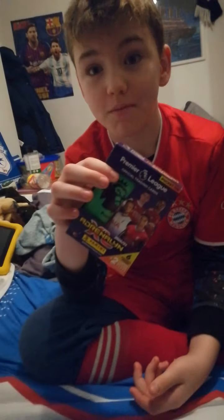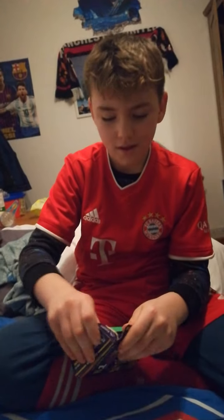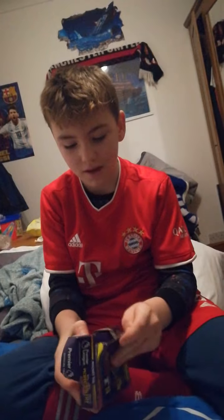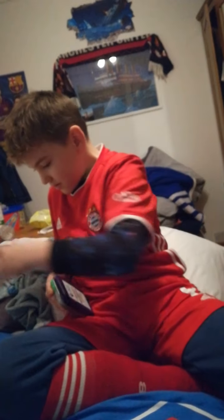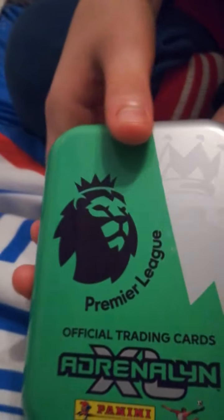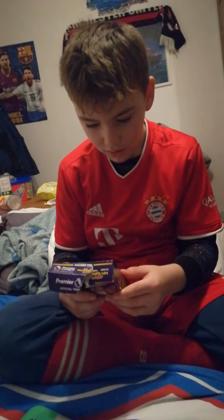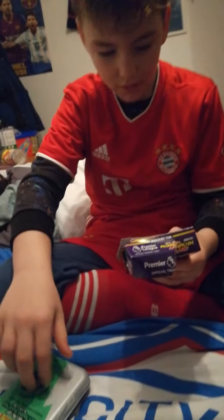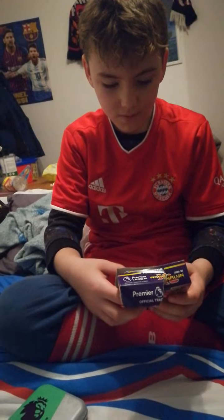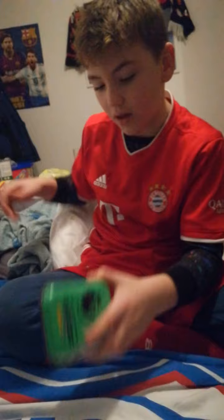Hello everyone, today we're going to be opening the tin. Even though I said we're going to be opening the tin last, we're going to try and get the Panini cards out of the way first and then move on to the stickers. So yeah, let's just get straight into it. So that is the Tierney one. If you're looking for the yellow tin that contains Marcus Rashford, the green tin contains Tierney, the pink tin contains Harry Kane, and the blue tin contains Trent Alexander-Arnold.